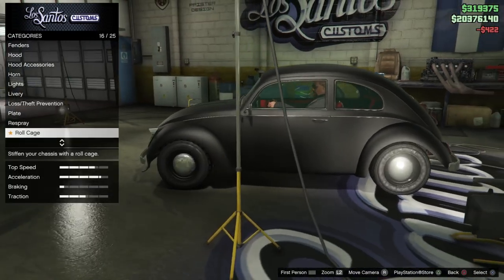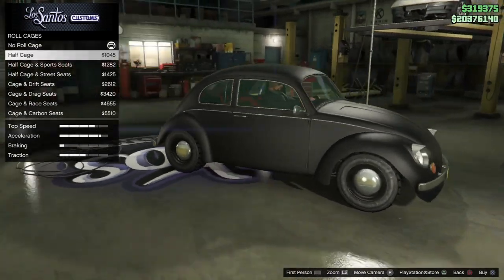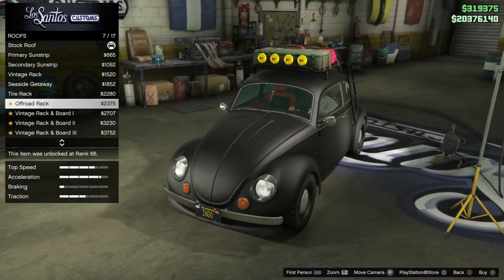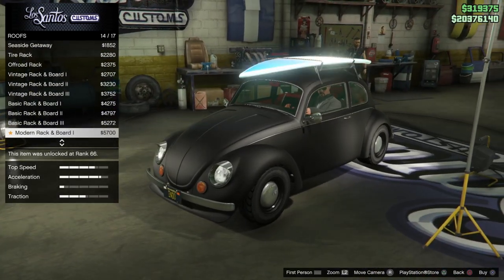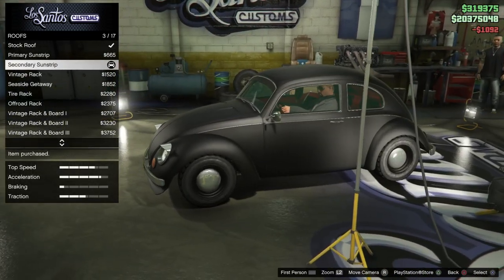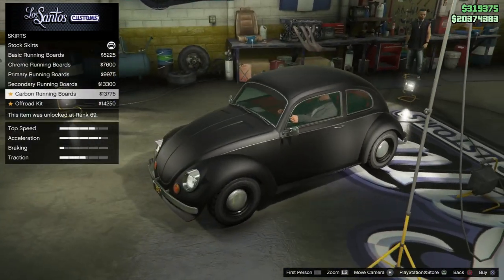Crew emblem — nah. Roll cage — nice. You can really do a lot with this car though; you can make it a surface car and stuff. We're not going to sell it, we just got it.